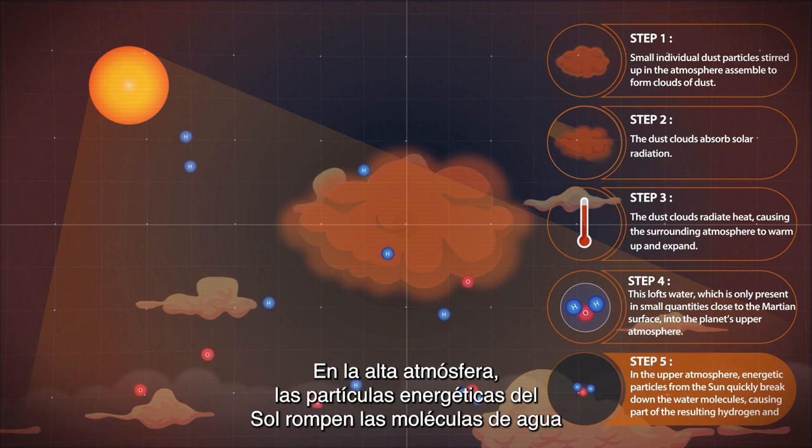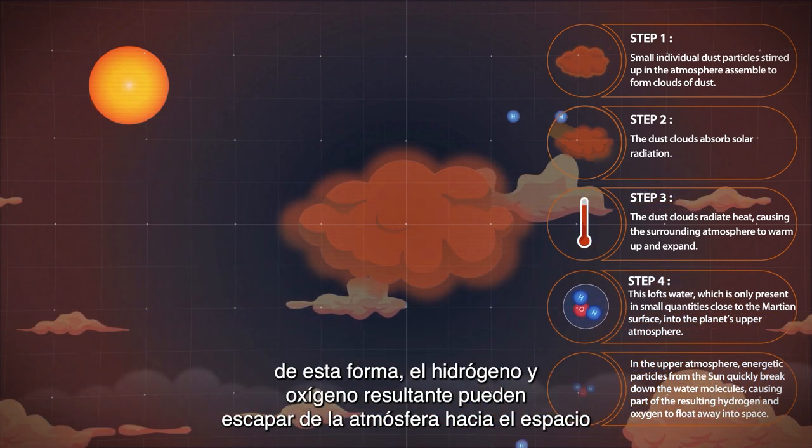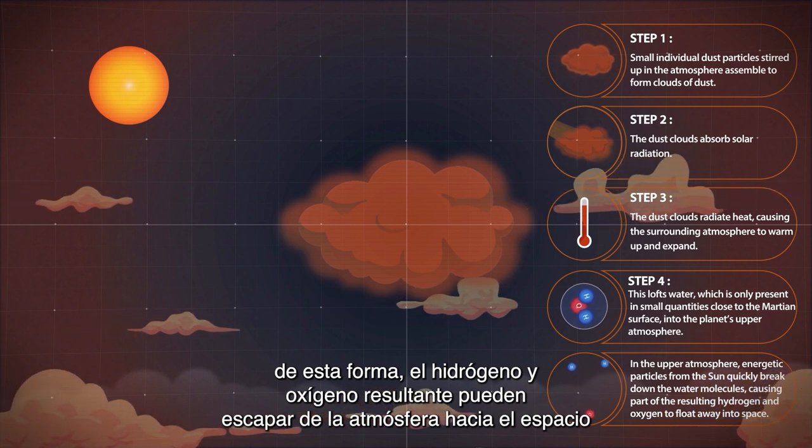In the upper atmosphere, energetic particles from the sun quickly break down the water molecules, causing part of the resulting hydrogen and oxygen to float away into space.